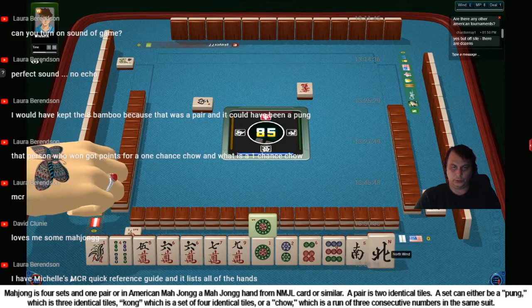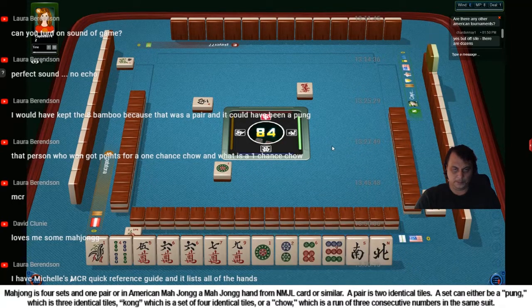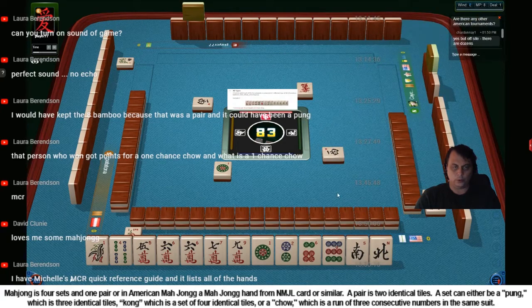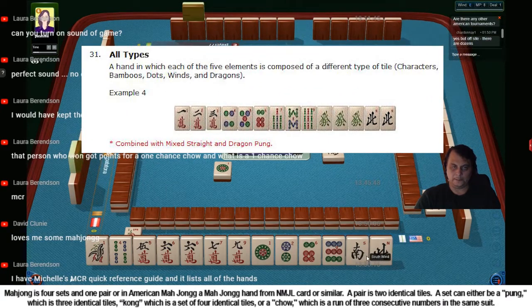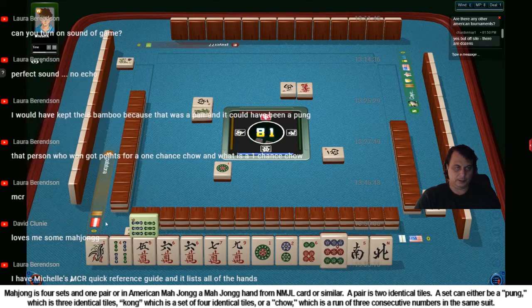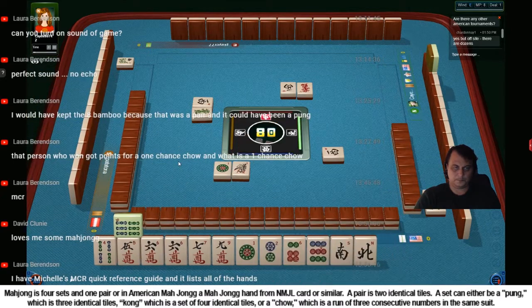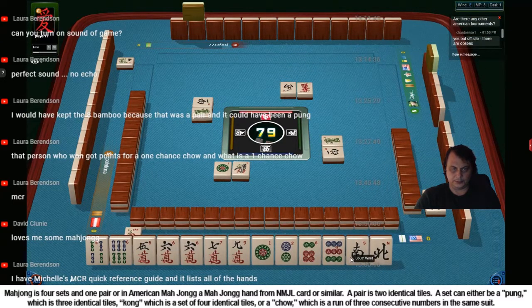Okay, what we are doing... let me think. I'll discard one. Okay, what do we have here? I think we have all types. This is why I have not discarded these guys, because I need all types. I need another dragon, and then we can have all types. I'll discard one. I think that's the best option here.